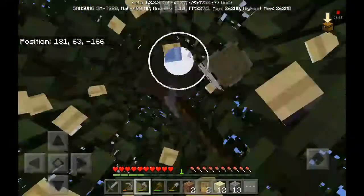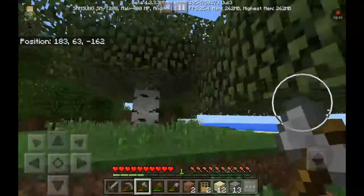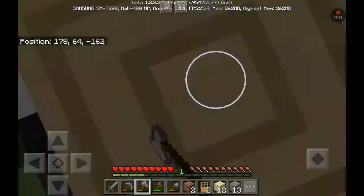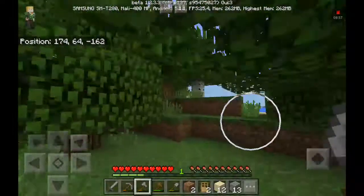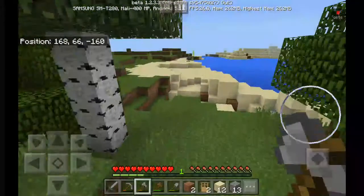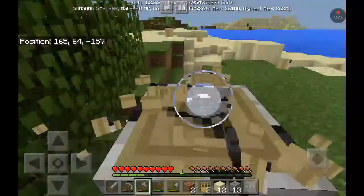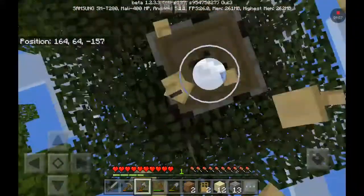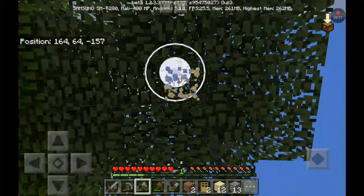I might just build a birch house and use bricks for maybe my safety home or something. Bricks can't actually set on fire — I just realized that. That's a good thing about bricks. Let me get this tree and then I'll slash kill — actually I'll see how much wood I have first. I want to see what I gathered on this trip.